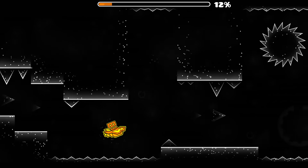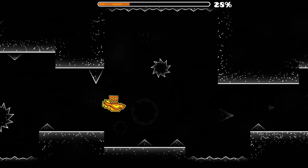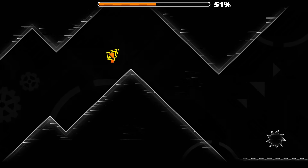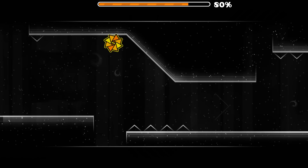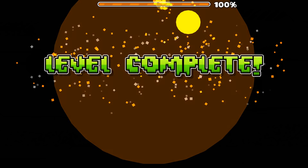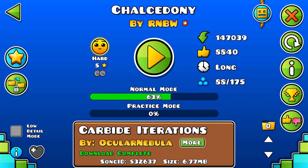The first one is called Weak Signal, and in the description he says he's trying some new effects and masking. I always find RNBW's levels very engaging — they're always very clean. I really like the vibe in this one. Notice that the wave trail is completely gone; I don't know how he's done that. The level name is very accurate: Weak Signal. You could mistake this for Snowstorm. There you have Weak Signal by RNBW — not exactly the most exciting first level, but we've got some free stars.